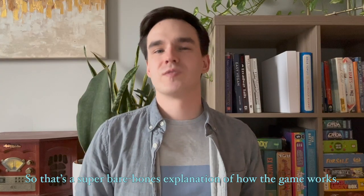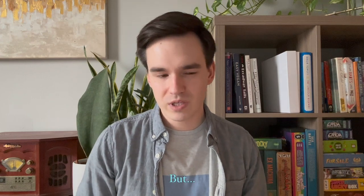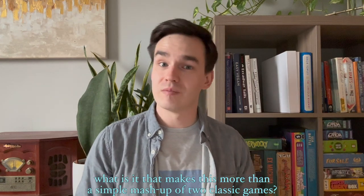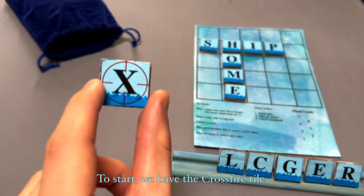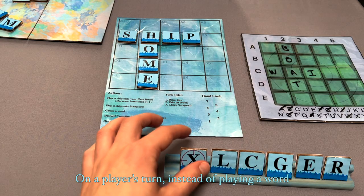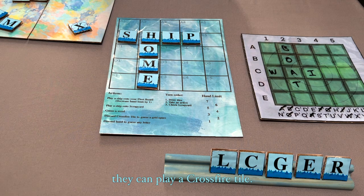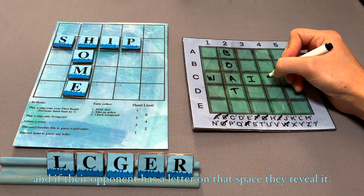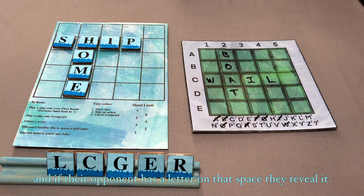So that's a super bare-bones explanation of how the game works. But what is it that makes this more than a simple mashup of two classic games? To start, we have the Crossfire tile. On a player's turn, instead of playing a word, they can play a Crossfire tile. When they do this, they select any space on the grid, and if their opponent has a letter on that space, they reveal it.